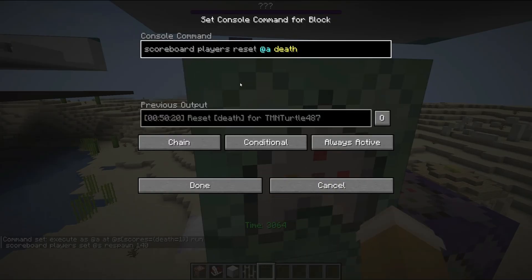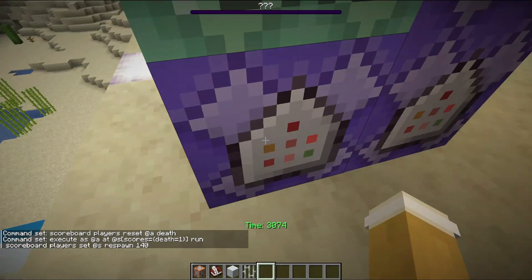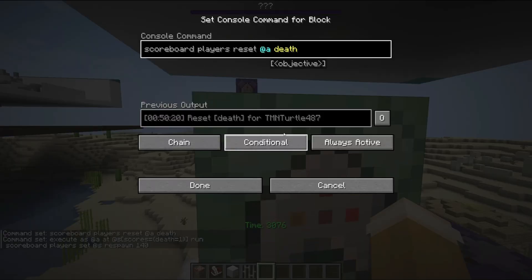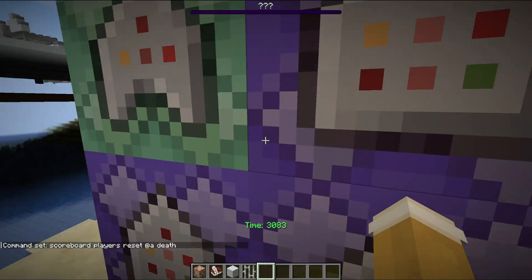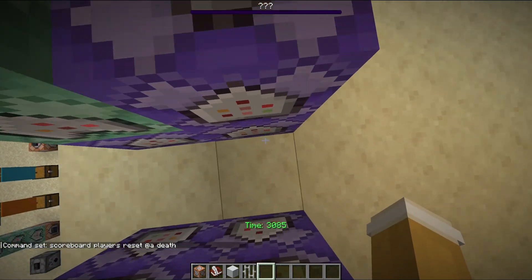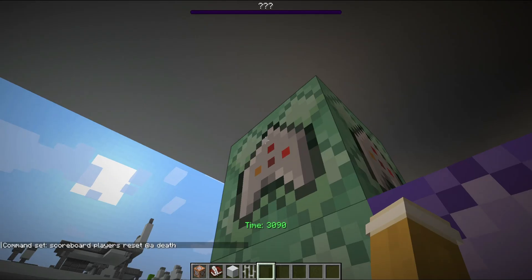Then we have this one: scoreboard players reset at A death. So after it sets someone's respawn time all the way to 7 seconds, it will reset their death score back to 0, so their death count is just back to 0. It just says they're not dead, but they're still technically dead. It's chain, conditional, always act.